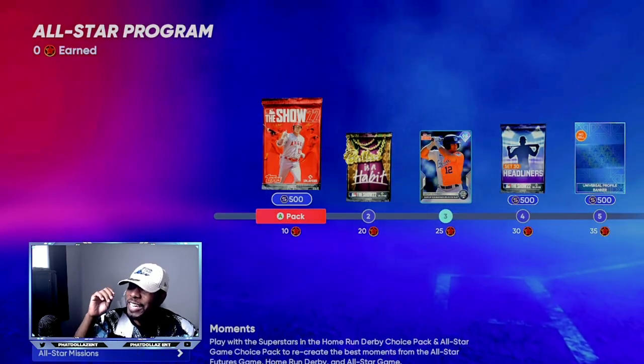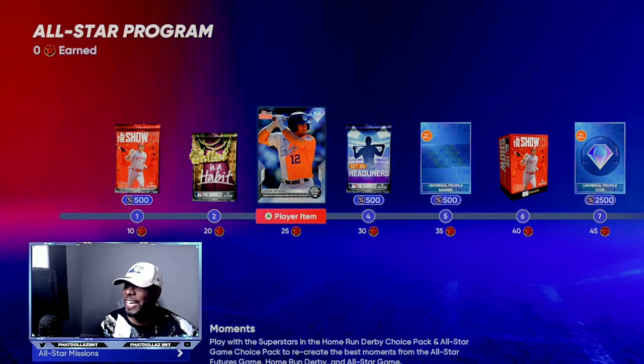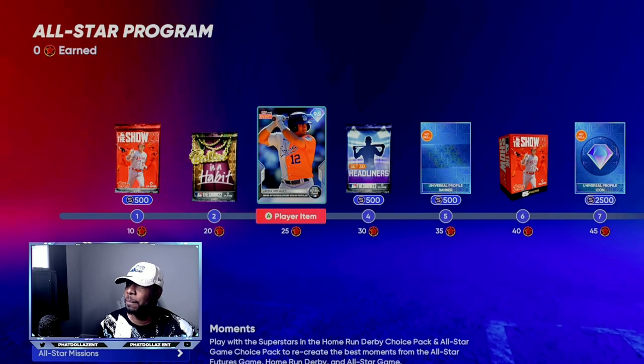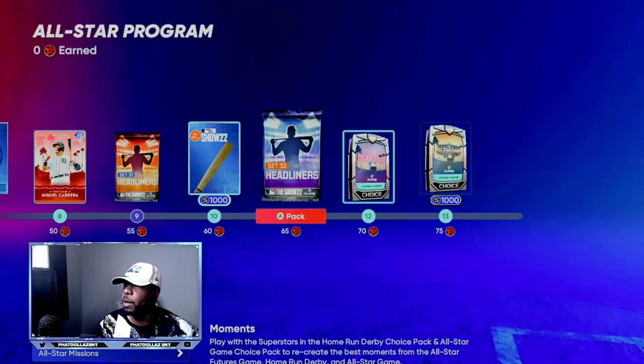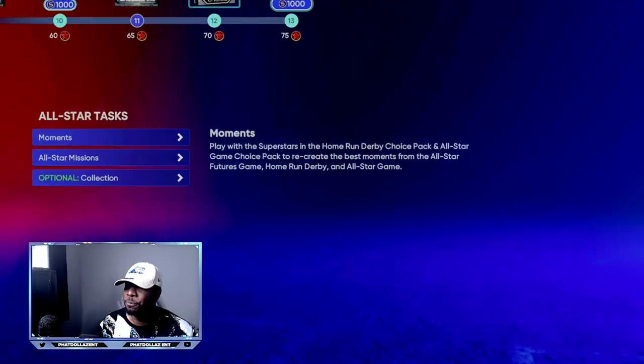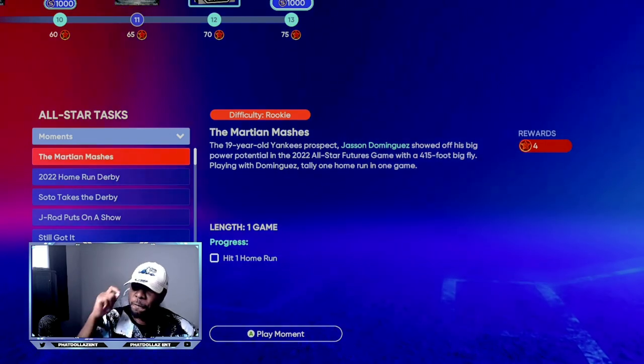Looking at the programs — go to Programs, then Other Programs, and click into the All-Star program. You only need 25 points to get the switch-hitting 96 overall Jasson Dominguez. His card looks very good and I'm definitely going to add him to the squad in the outfield. The full program only takes 75 points to complete.